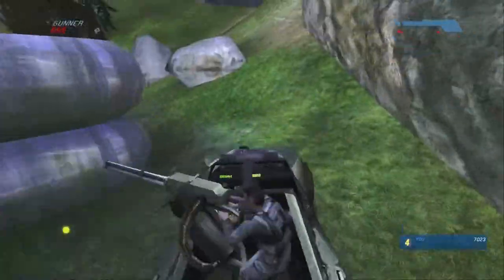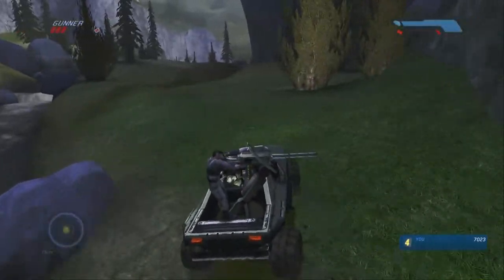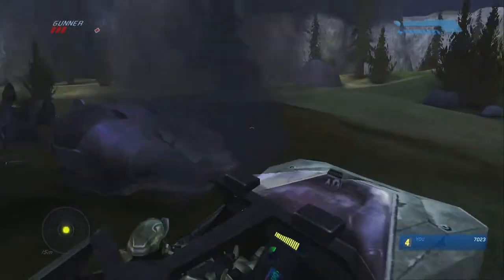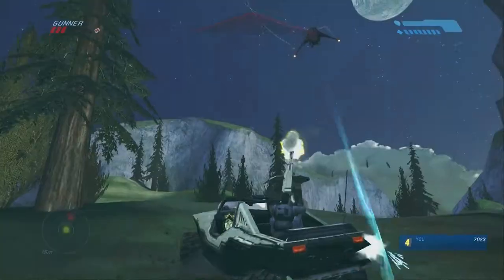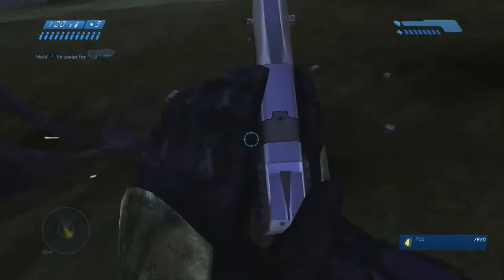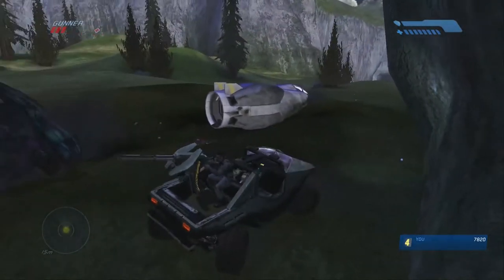So this next section has the banshees. You could let your gunner in the back kill them - just keep driving around so you don't get shot by the banshee bomb, because that could be pretty devastating especially when you only have one health bar. Unfortunately I bailed for the first one so I don't even get credit for that. You can see he's dead and crashed right there - my gunner killed him right after I got out. But you can see I got a lot of points for that. Grab a sniper - we're going to use this at the end of the level.